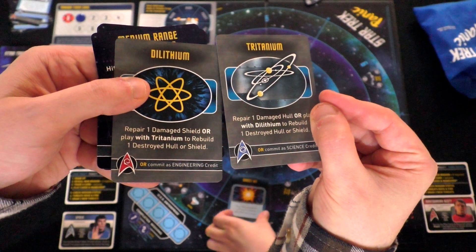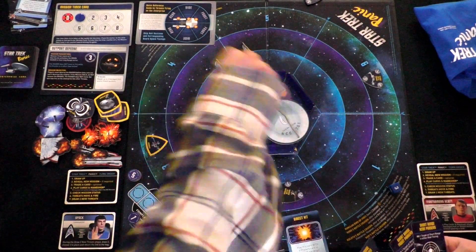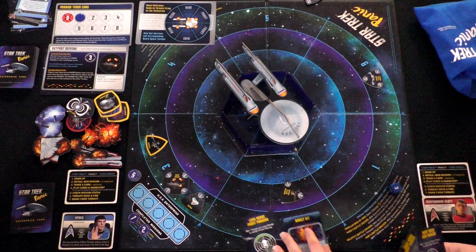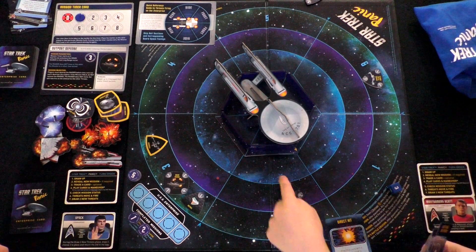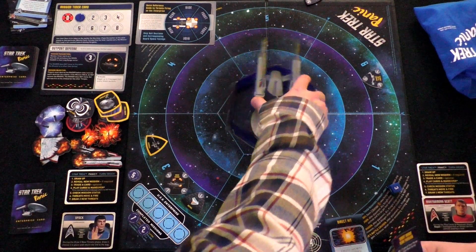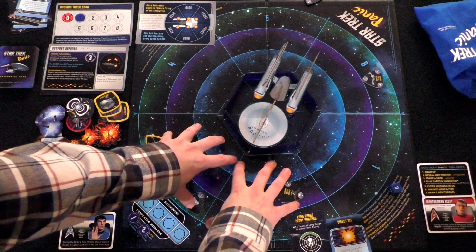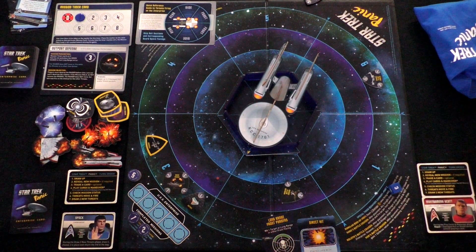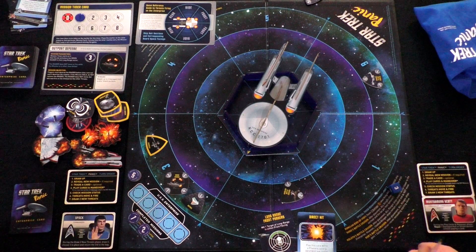Mission objectives: players must maneuver the Enterprise so that the disabled ship is in a short-range sector, then commit one engineering credit and one command credit to rescue the stranded crew and complete the mission. So we need to rotate and move toward it — in five turns. Rotating twice gets it into range and then you'd move forward. We have to move every single turn. Before I move, I want to do whatever damage I can to front-facing ships.